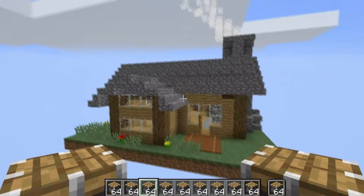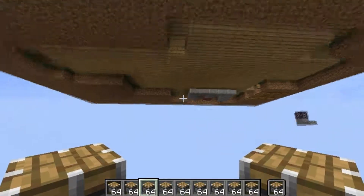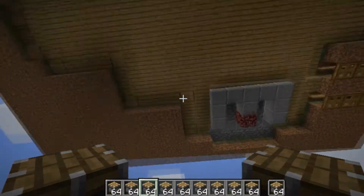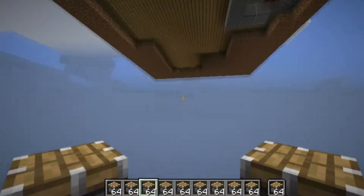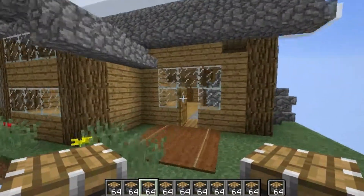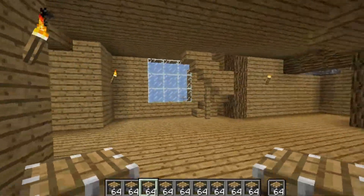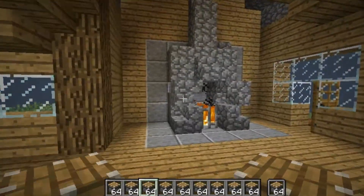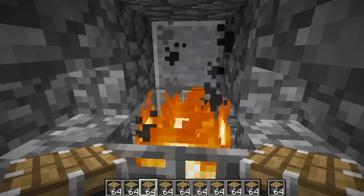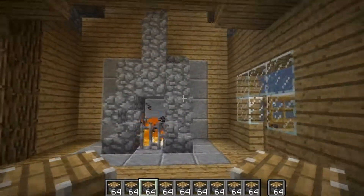But anyway, today we're going to be transforming this house into a piston house. This underside here will just have redstone falling out of it to the ground, and hopefully I can fit some interesting redstone devices on the inside as well. I have some ideas, so I'm going to go ahead and fill up this house.